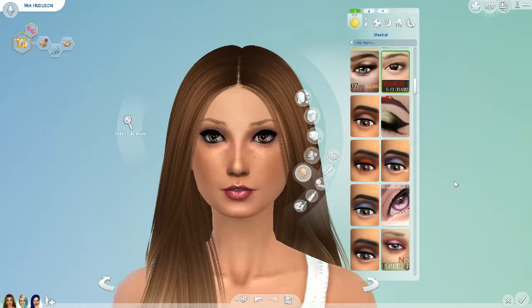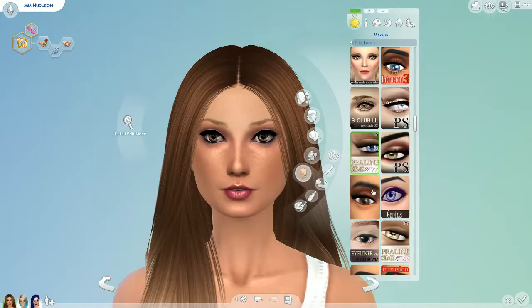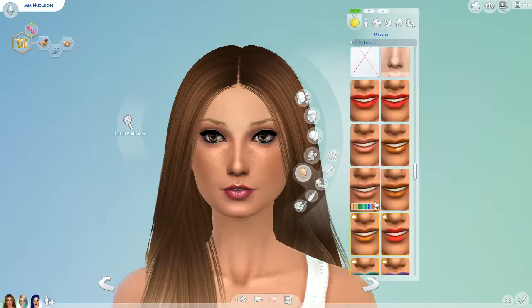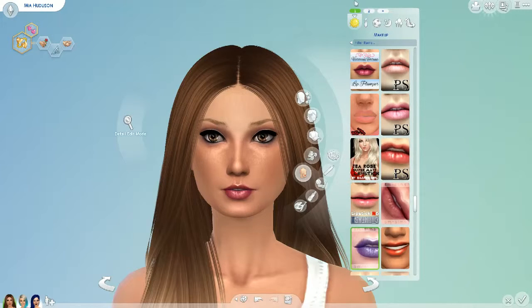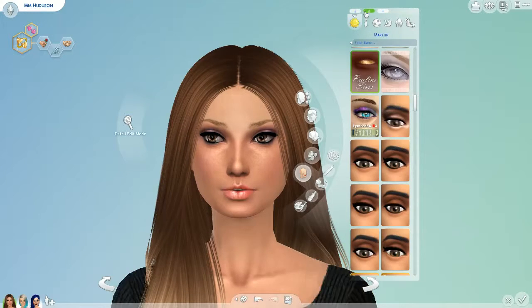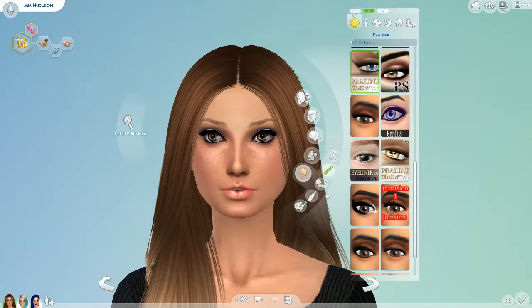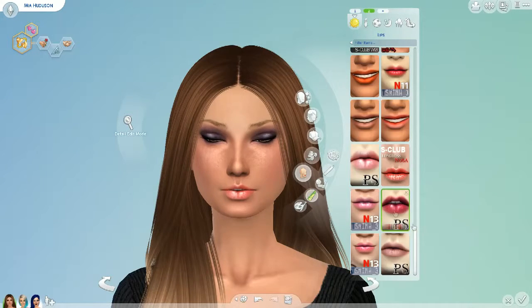She has this eyeshadow on, this Praline Sims eyeliner. She has the S Club blush and she has SM Sims lip gloss. For her second outfit, she has Praline Sims eye, Praline Sims eyeliner, S Club, and then Praline Sims lip gloss.